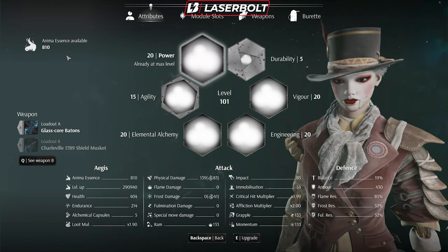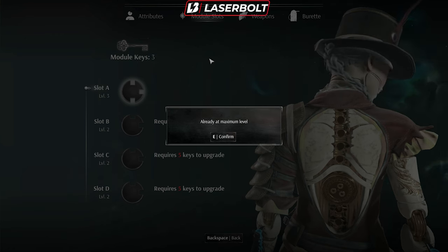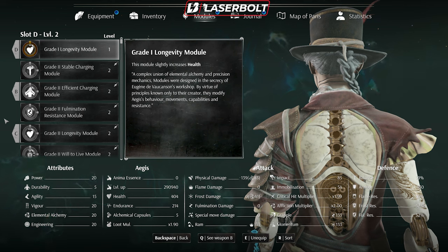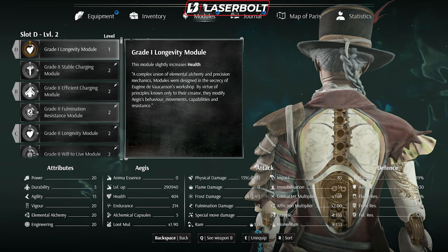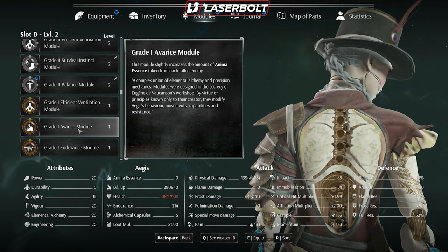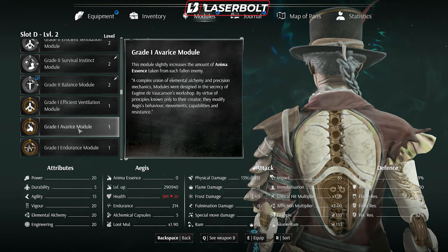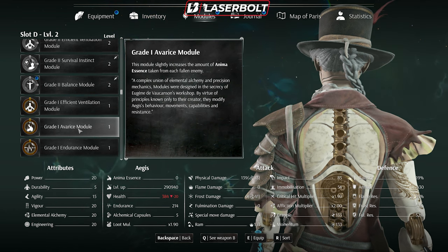Tip number one focuses primarily on the early stages of the game. You're going to go to the module slots and activate a module that gives you more Anima Essence. The module we're talking about is called the Grade 1 Avarice Module. This module slightly increases the amount of Anima Essence taken from each fallen enemy. I believe when you start the game you get 71 Anima per regular enemy kill — with this module you get 74, so it gives you three more. Trust me, it adds up as you progress.